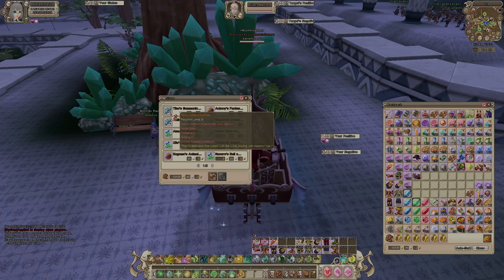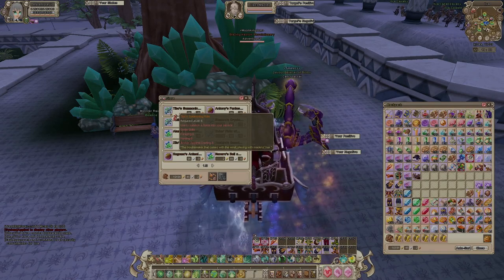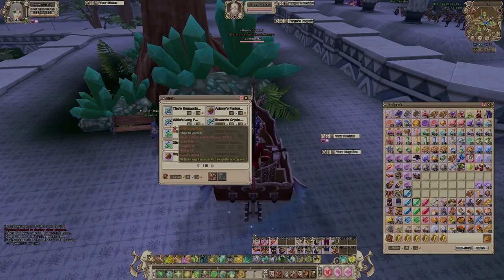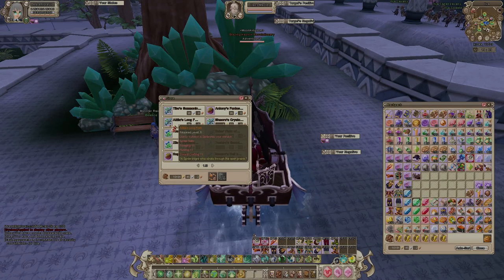There's a class master in every city. Open the map with M, go to the NPC tab, scroll down until you find 'Class Master,' and auto-route to it. Once you're at the class master, come down to the shop. You'll need at least one gold, or at least 96 silver, to choose between the sprites you actually need.